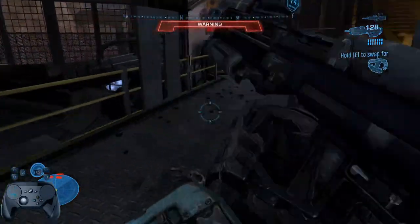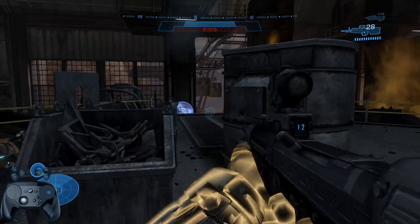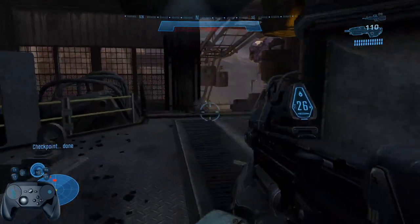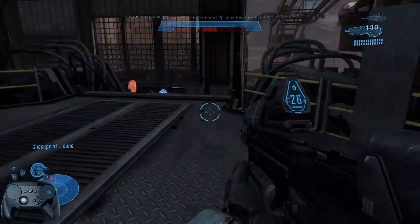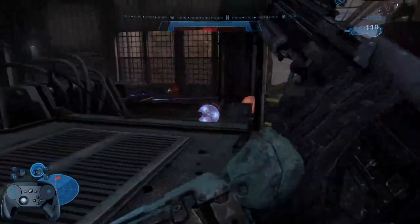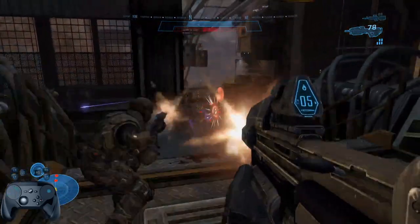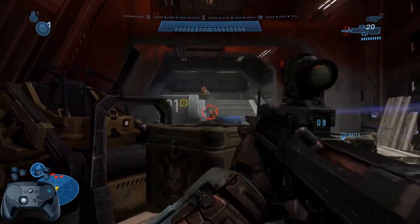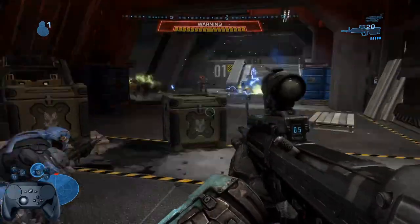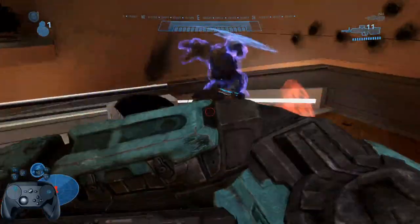It was important to me to stay mostly true to the original Xbox layout so that longtime fans would find this config familiar. In the original game, the use button and the reload button are the same, but on PC they are two different buttons. What I ended up doing was making the X button dual-function: press it quickly and it's the reload button; hold it and it sends an entirely different input — the use button. This makes it operate exactly the same way as it did in the original game.